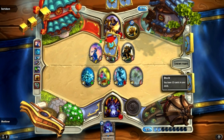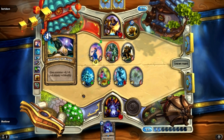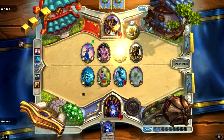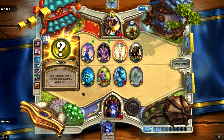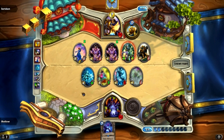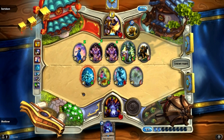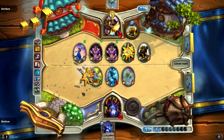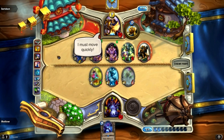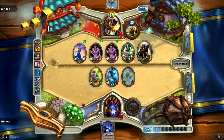What I'm hoping to top deck is that Stormwind Champion. He plays a Blessing of Kings — spell — spawns a 1-1 and gives him a 7-7. And a Noble Sacrifice, which is another spell.